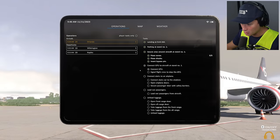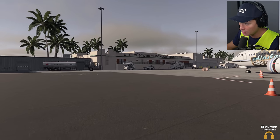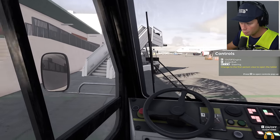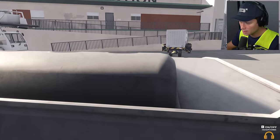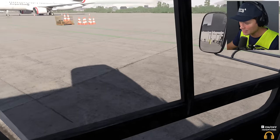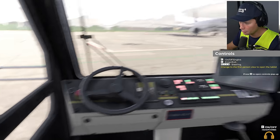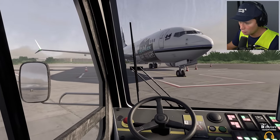Everybody's just waiting on us. We're going to get these passengers off this plane. Next up we want to connect the GPU and signal to the flight crew to stop the APU. I guess technically we probably could have had this ready to go, but your boy was taking in the sights and sounds of Key West International. Into the tug here — not really sure what to call it, so we're just going to go with tug — and we are looking for a ground power unit, which we have found right here. Let's bring this beautiful ground power unit over to the front right side of the aircraft.